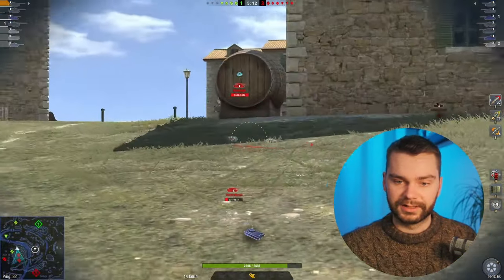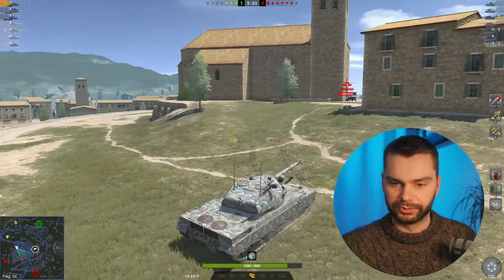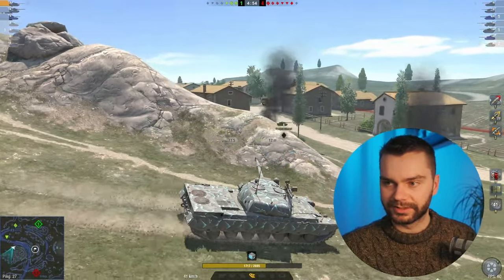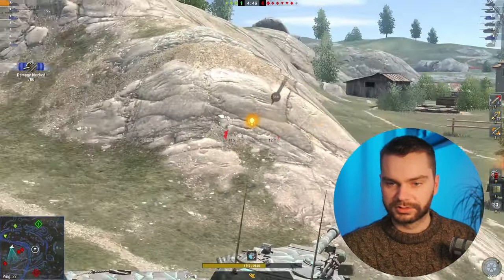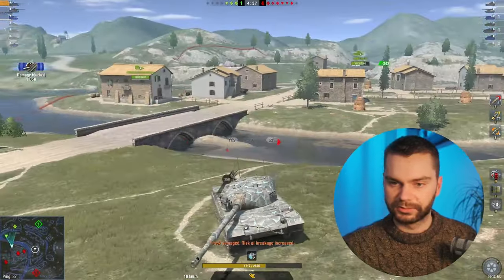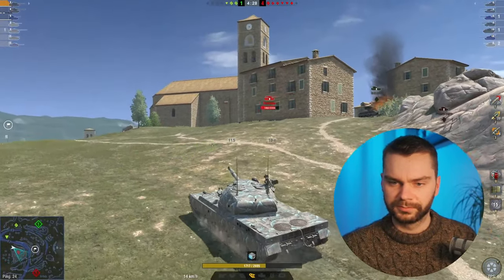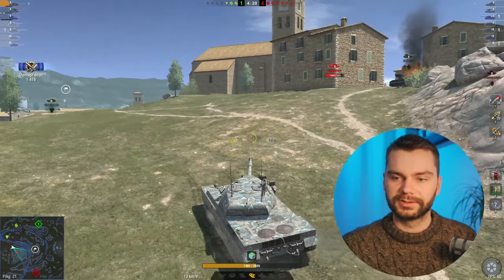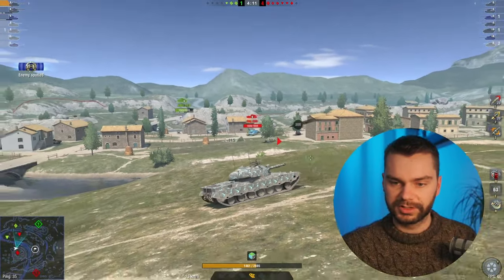We are down four tanks versus the enemies — that doesn't look good; that's going to be a defeat most likely. I'm getting shot from the side — maybe it's the Bat.-Châtillon, maybe the Mirat the enemies are having. I couldn't spot him. I don't like the situation I'm in. Let's move up the hill. The E50 is kind of far away. Let's use the reactive armor — look at this: 256 damage taken only, which is really not a lot. I can absorb some damage like this and stay alive longer.